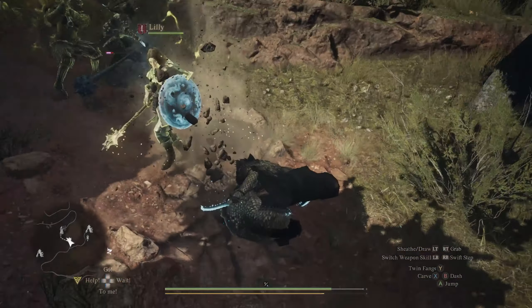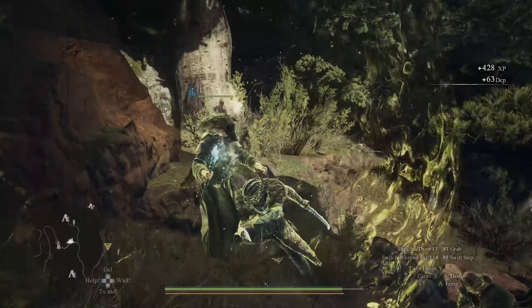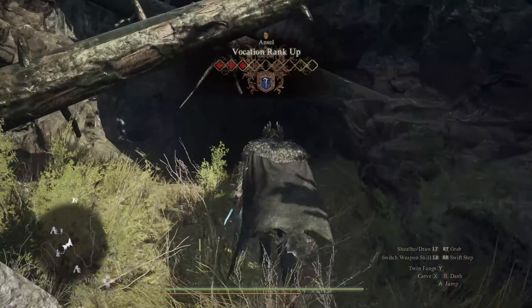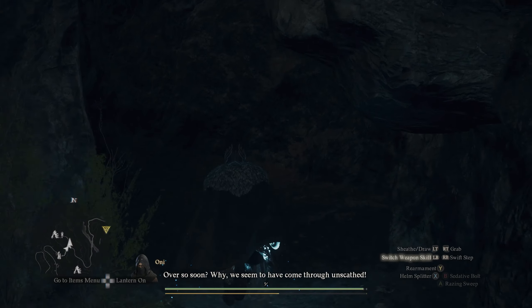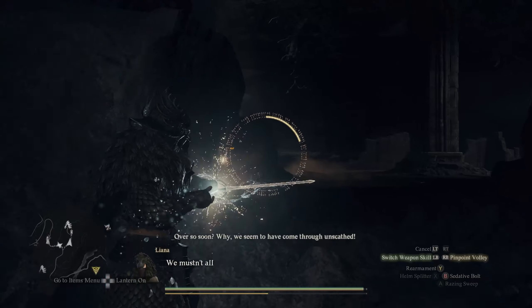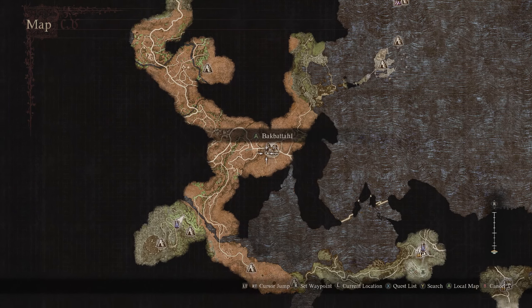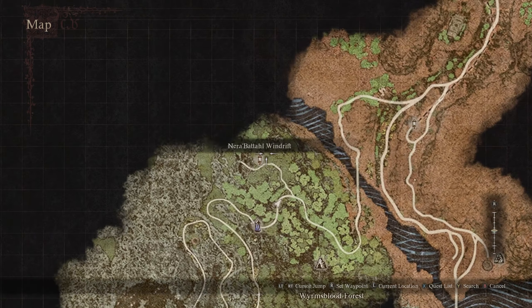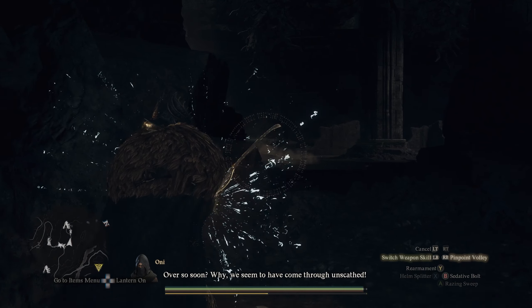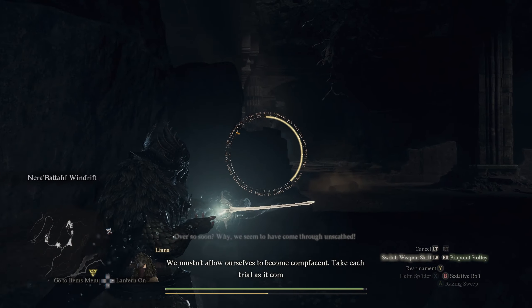For the Medusa fight, you should bring the Sedative Bolt ability and either a pair of thief daggers or a thief as one of your pawns. I ran Warfarer with both a magic archer bow and the thief weapon so that I could do the job myself and make sure it gets done right. Head to the area called Nerebatal Windrift, which is southwest of Bakbatal. If you've chosen to bring a thief dagger for yourself, you can tell your pawns to just wait at the entrance.